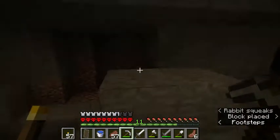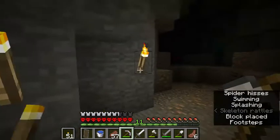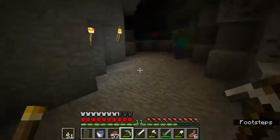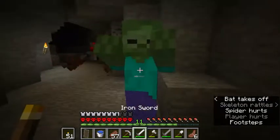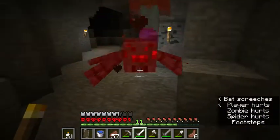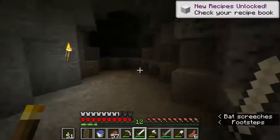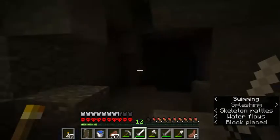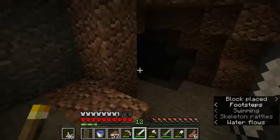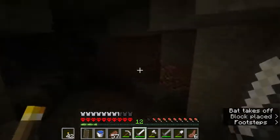It looks kind of dangerous around here, but if we can light it up maybe we've got a chance. There's some coal — okay, there's some googlies. Why don't I switch to my pickaxe? Anybody sneaking up on us? Let's keep going. The more light we can put through here the safer it'll be, theoretically. Going down — this is looking good in terms of maybe finding some good stuff.